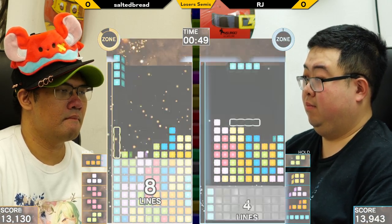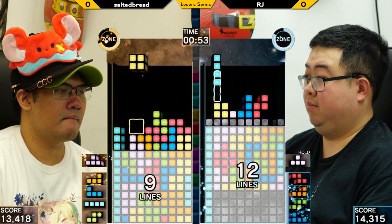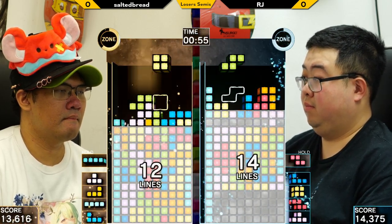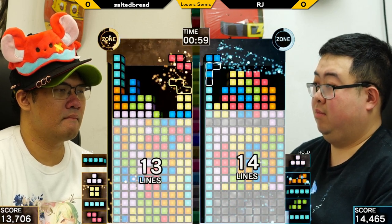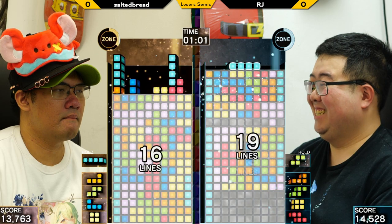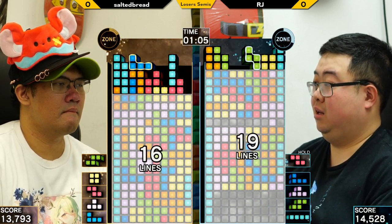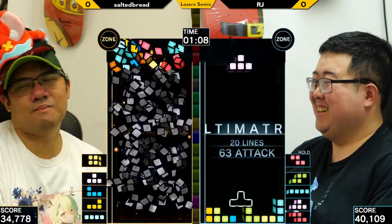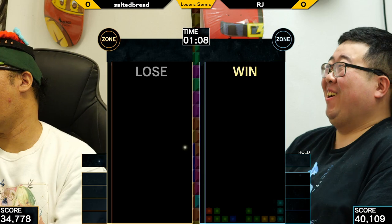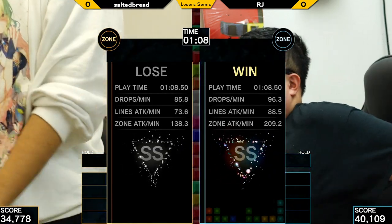Here we go — RJ being super efficient and Salted firing right back. Look at those two spin levels! A perfect clear at 19 — is there combo potential? There's always an ultra. That was a lot of damage — one zone kill. That's like over 60 damage.